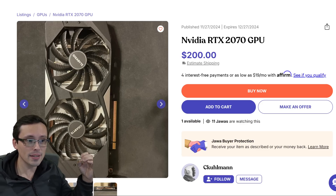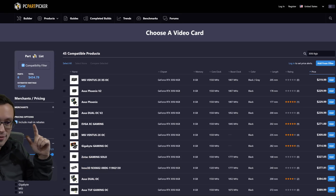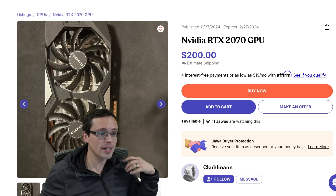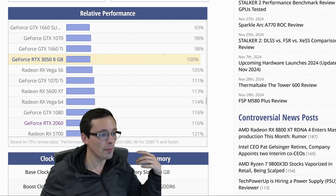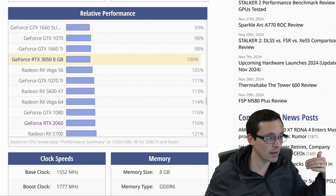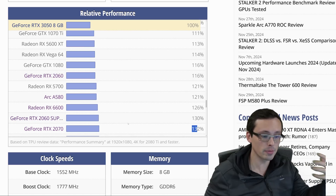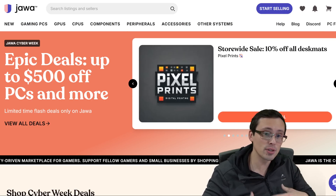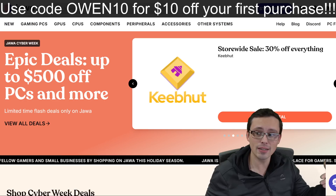If I tried to buy a new Nvidia GPU right now around the $200 mark, the lowest price I can find new is an RTX 3050 8 gigabyte at around $220. But over on Jawa's used market, I can get a 2070 for around $200 — that's massively better performance. Looking at the relative performance chart at TechPower, setting the 3050 8 gigabyte as the baseline, the RTX 2070 is 32% faster for less money. Shopping on a market like Jawa.gg can absolutely save you money, and using code Owen10 gets you $10 off your first purchase.